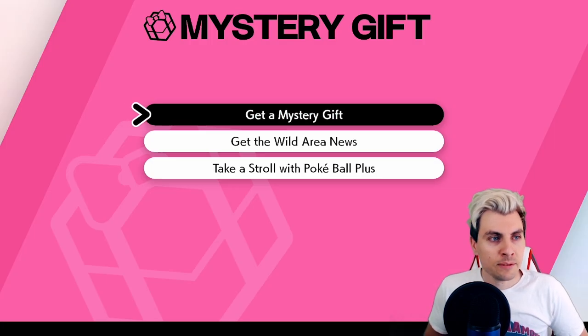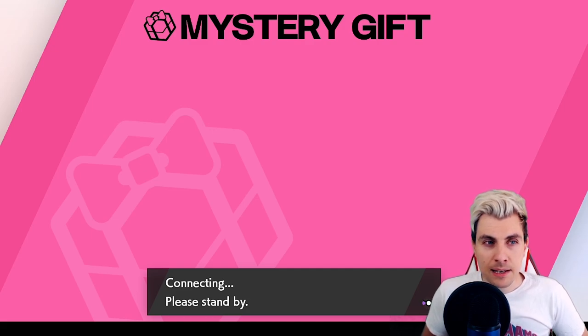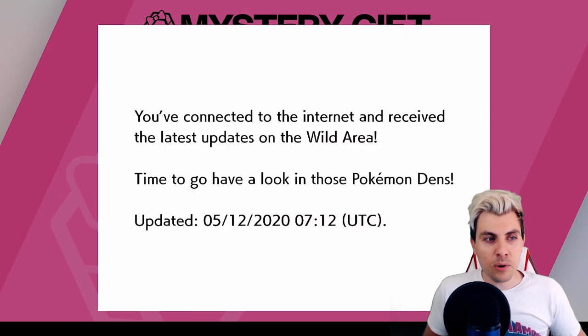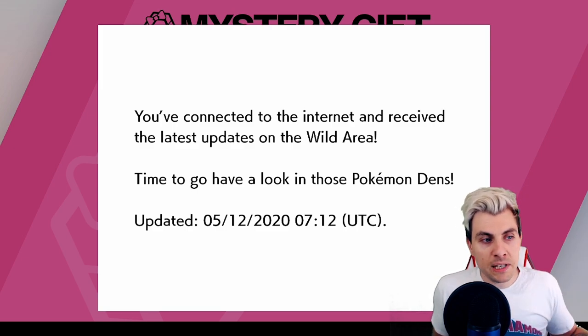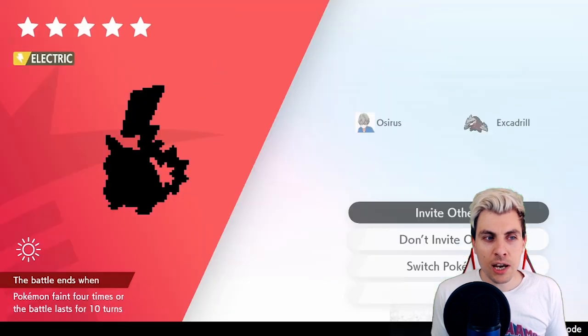What you can do is hit your Home menu, go to Mystery Gift, and then click 'Get Wild Area News.' That will update and should update at the same time. The Excadrill event den will now change to the new event. This is a nice way — if you've got an event den active and you know the dens are about to update, keep it active, do this process, and then when you go back in it should change.